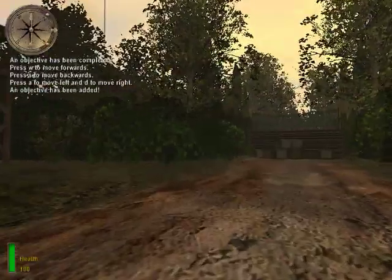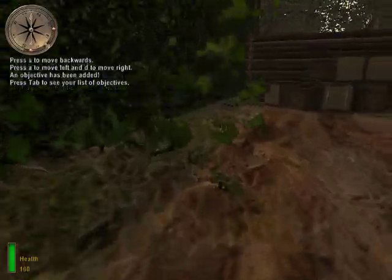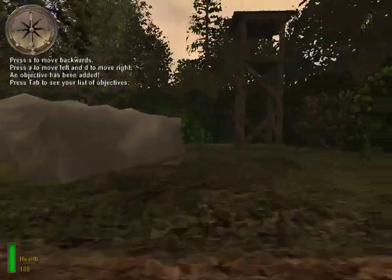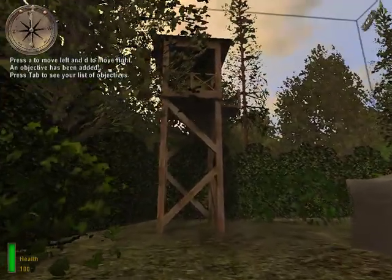Press your objectives key to see your list of current objectives. When you complete an objective, it's checked off on this list. Your current objective is highlighted in yellow. Now, notice that the arrow on your compass is pointing at one of the towers — the arrow points to your current objective.